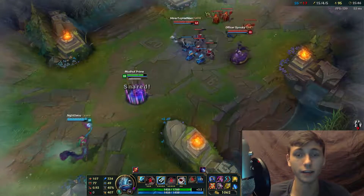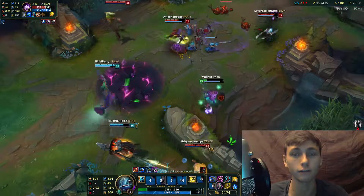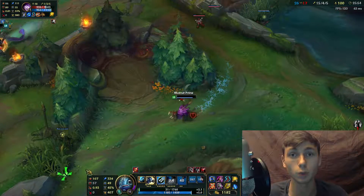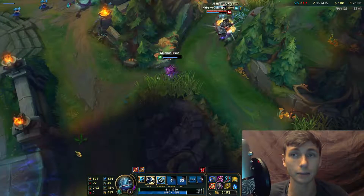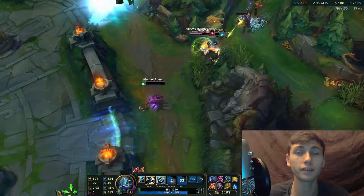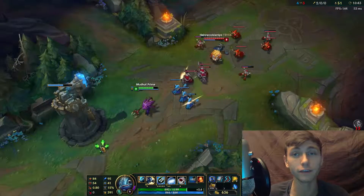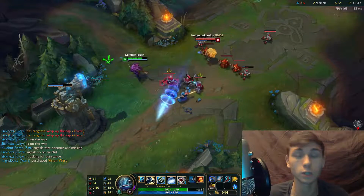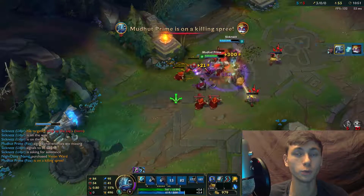Fizz's mobility is where his defense lies. If Playful Trickster and Urchin Strike are both on cooldown, you know you can sit on Fizz. If he engages with both moves and cannot bring you below 30% health, there is a very good chance you can beat him with sustained damage. Fizz's primary skill comes from knowing what he can and cannot do to his target — if he knows he can kill you, he will; if he knows he can't, he won't attempt it.